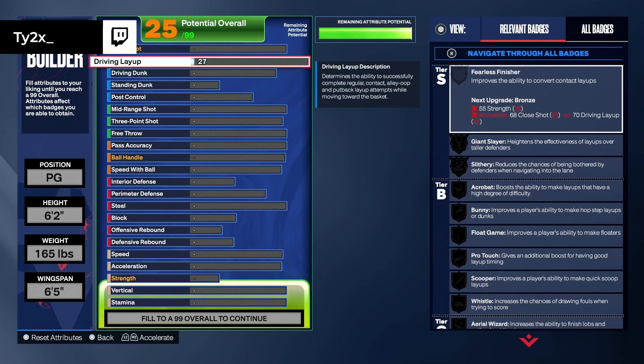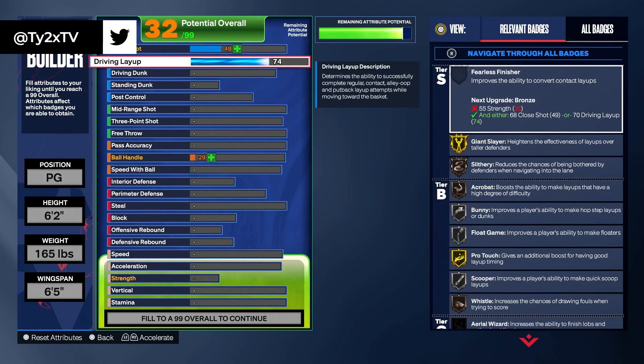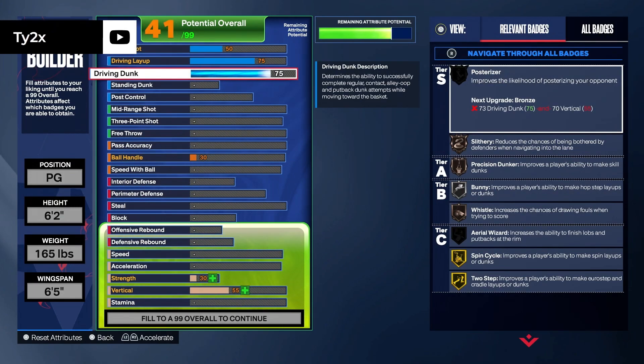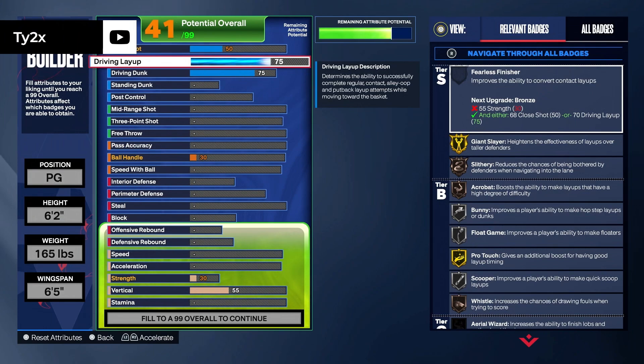We're going to start with our finishing. We're going to bring our driving layup up to a 75, because layups are overpowered this year and you don't really need anything too crazy high. If you want to go higher you can, but I want to have some dunks. So we're also going to put our dunk at a 75, so we can at least finish at the rim if we have to. It's not our go-to, but if we have to finish at the rim, we're able to.